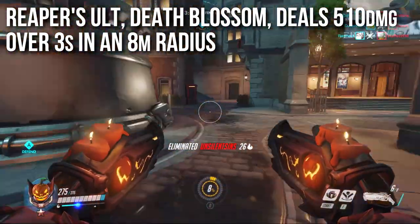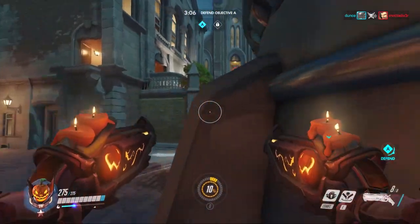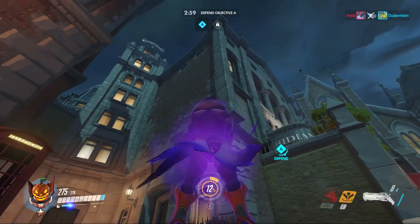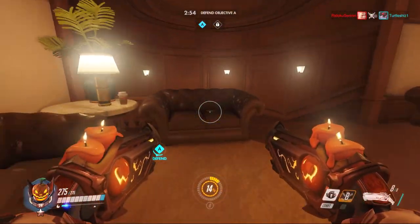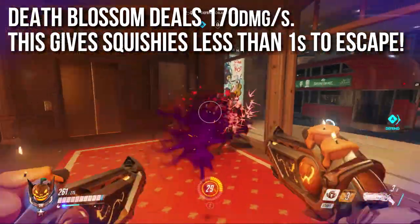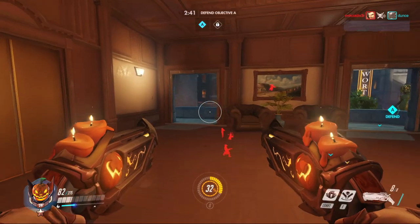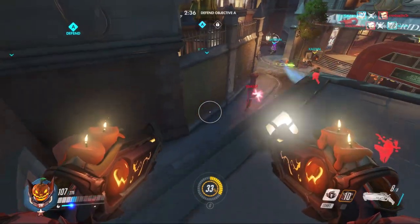Death Blossom deals 510 damage over 3 seconds in an 8-meter radius. That 8-meter radius might sound pitiful, but think of it as a diameter of 16 meters — a huge area of coverage. 510 damage over 3 seconds works out to 170 damage per second, which gives squishies less than 1 second to escape. Unless they see you coming, get shielded, or have godlike reaction time, you're going to nuke just about anybody with 200 or less health.